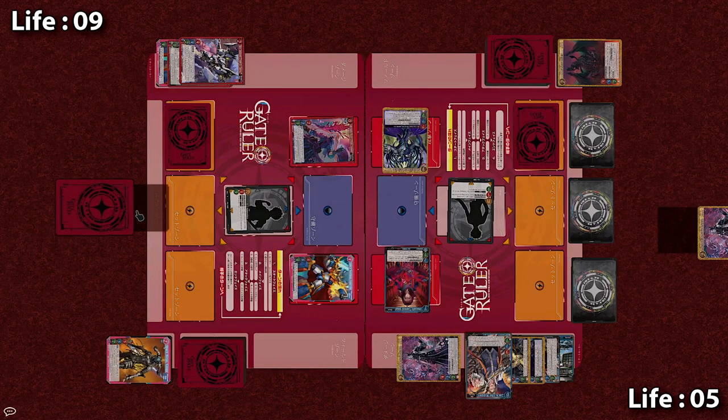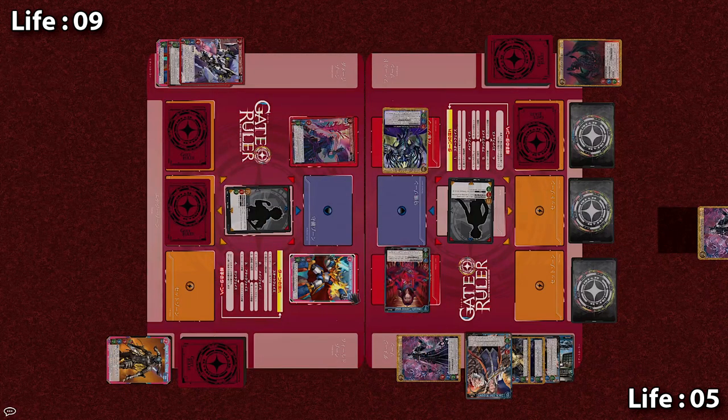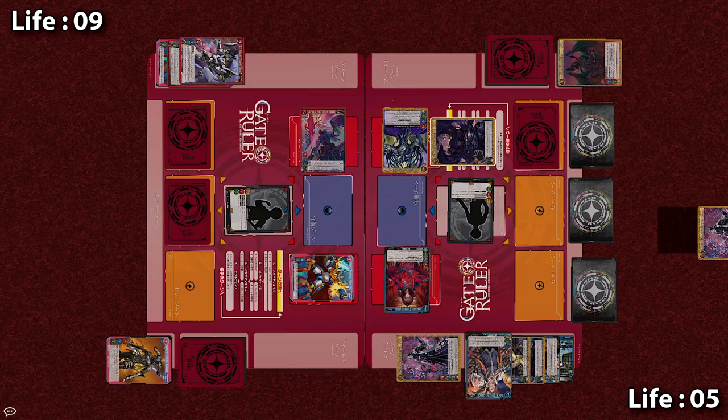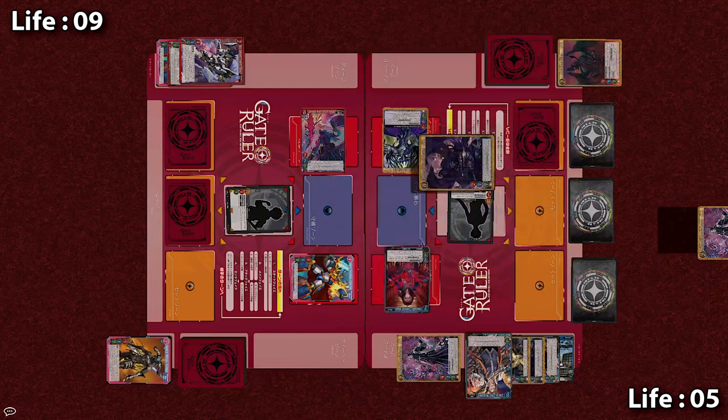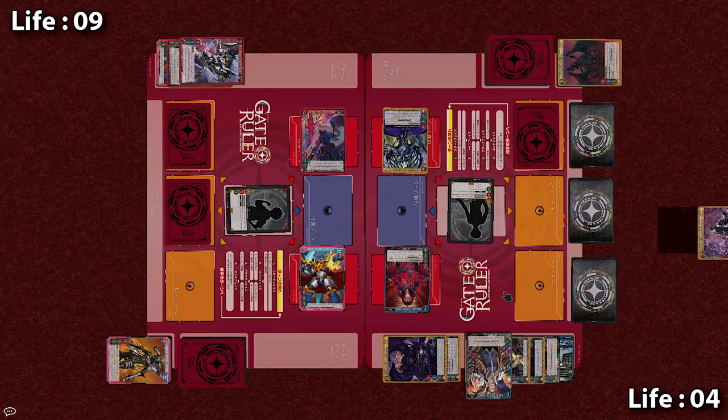Now since Grand Galact is such a beast with 4 strike, the Apprentice currently has 8 strike total on their field, whereas the Knight currently has 6 damage, and since your total life is 11, they can only take 5 more hits. So the Apprentice only needs about slightly more than half of their damage to go through in order to end the game this turn.